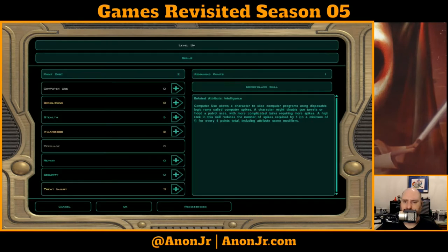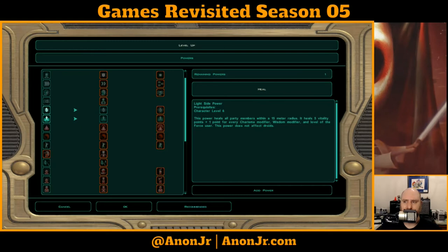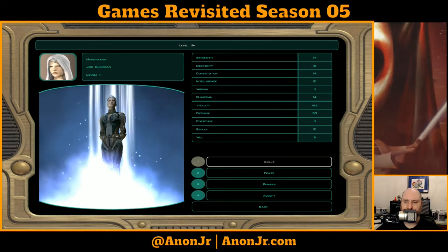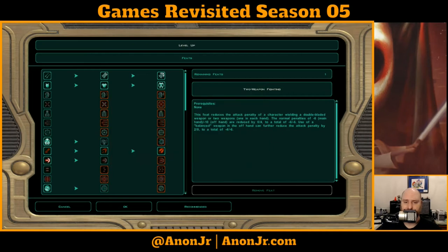Level up, skill — Treat Injury. Powers — let me think. I am tempted to give her Heal because I've never had too many people capable of healing. So let's do that — let's make sure she's got a Heal. Accept, level up, skill. She does automatically get the Echani Strike as she levels, which is good.